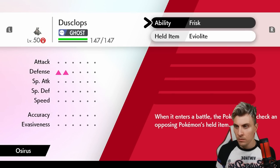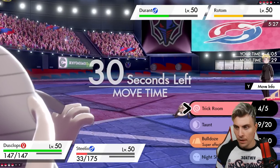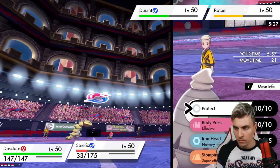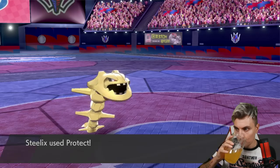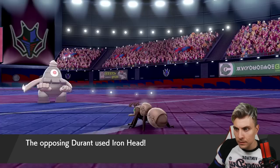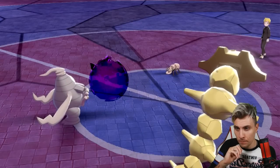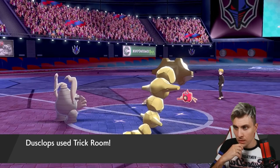We can't afford to lose Steelix, so we need to re-set Trick Room. We double-check — yes, we're out of Trick Room. So Dusclops sets Trick Room while Steelix Protects. There's an Iron Head trying to flinch Dusclops, but we're at plus two and with Life Orb recoil Dusclops is close to Nightshade range now. We get the Trick Room back up — perfect.